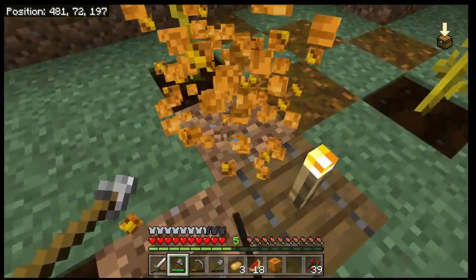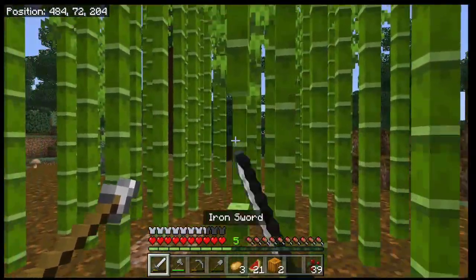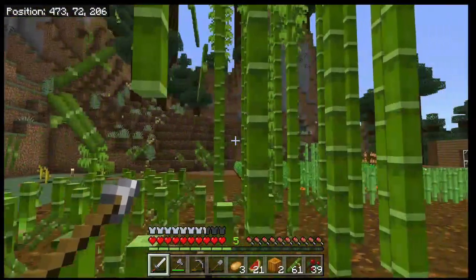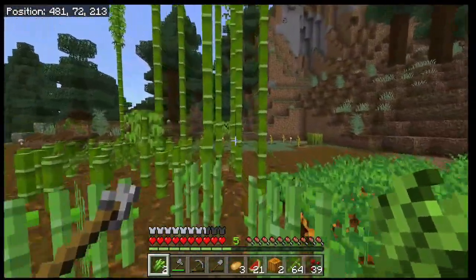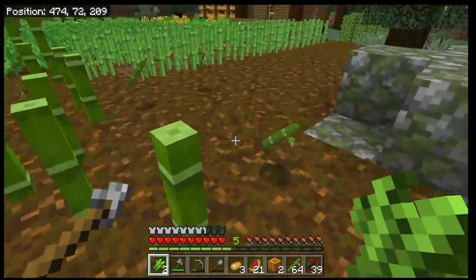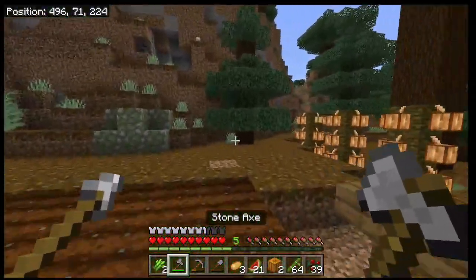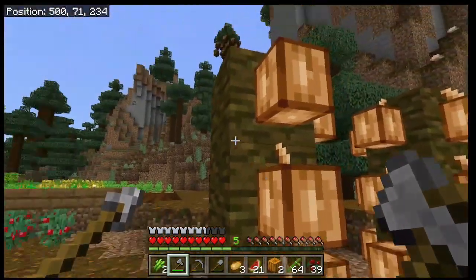With pumpkins you get a full pumpkin and the stalk stays — pumpkins continue to grow. With bamboo, harvest one high all the way around in a circle and pick up the pieces, leaving the stalk so more grows. Bamboo grows back fast. Sugar cane grows up to three or sometimes four high — I normally grab it once it hits two if I'm in a hurry, or wait until they're all three high. When you harvest cocoa beans, only seeds pop out.